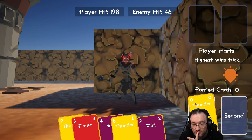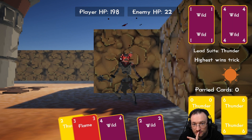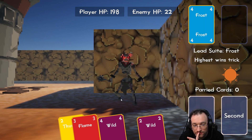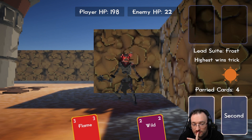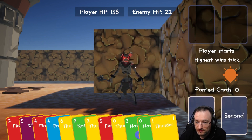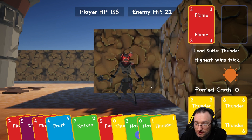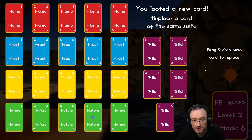Thunder — highest wins, you can't beat that. Frost — we can use a wild but we can't go over four, so let's use the smallest one first. I can't win that. Player starts, highest wins — we can change that to lowest but let's first try the high ones. Flame of six, alright.